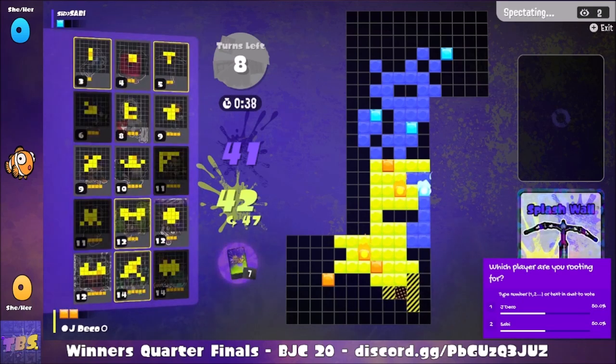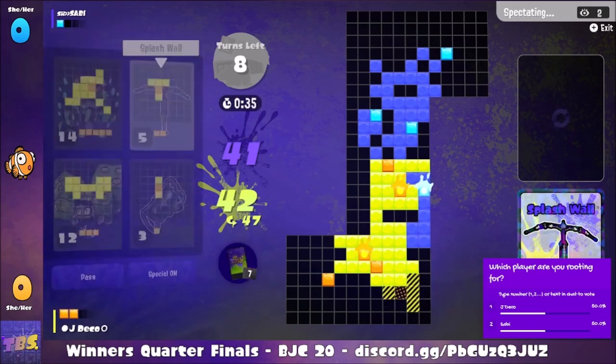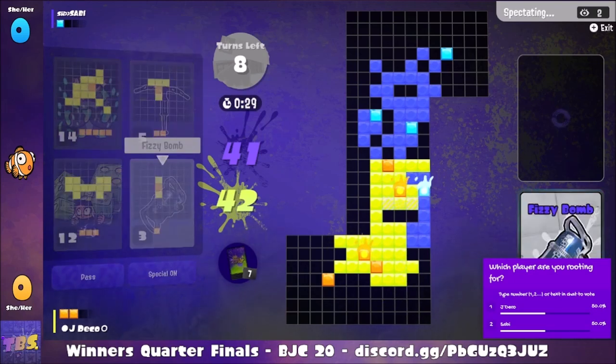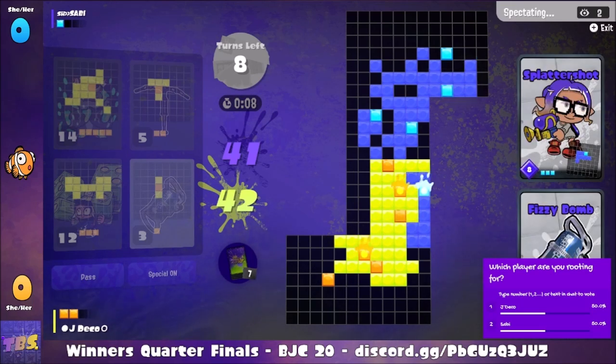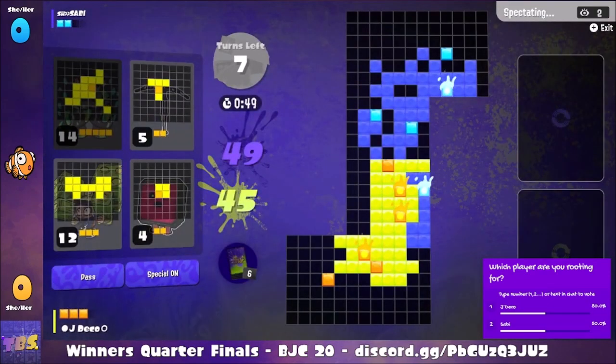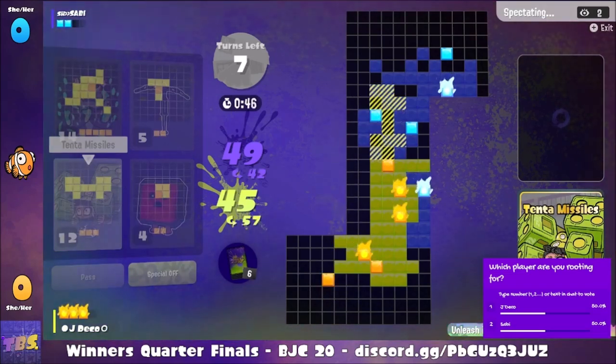Jade Deco is now looking, trying to make sense of her options. We see a similar deck — if not the same deck — as what we saw on the Tableturf for Palestinian Kids event. We see the Moz and Scrapper, the Splash Wall. Jade Deco is going to get a third special point here. Something she excels at is generating a lot of special points early, and if blocked off, she'll use those points for a special attack — most likely Tenta Missiles — right into her opponent's face, and we are going to see that right now.